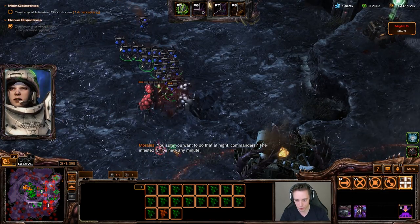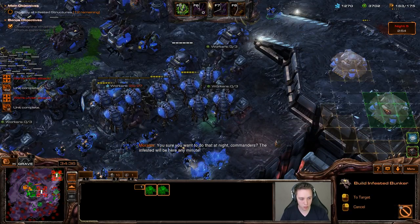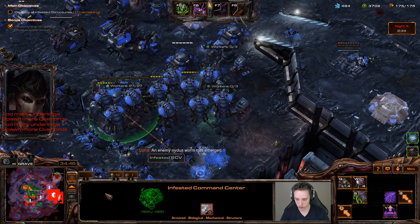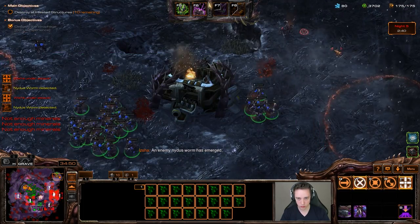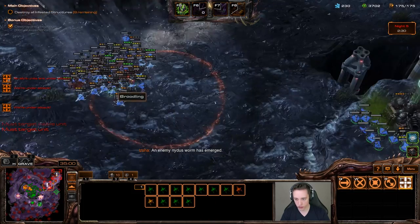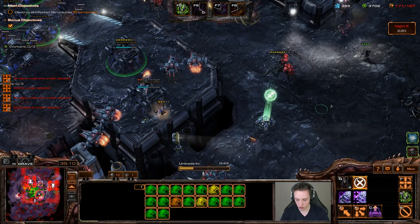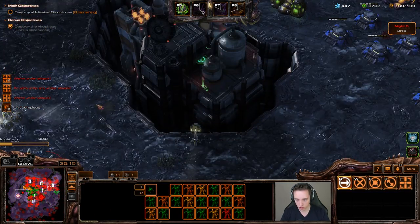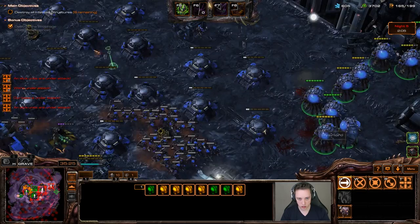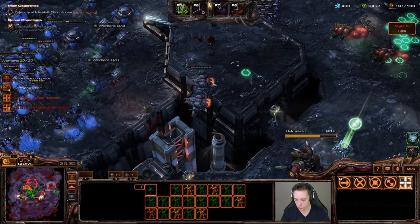I'll try and see if I can kill this last building. I can put up a lot more bunkers, just trying to fit them in wherever I can. I'll unload into that direction and take down whatever I can. I'll try and get some more overseers spread out. We'll kill the Nidus over here and rally towards that direction too.